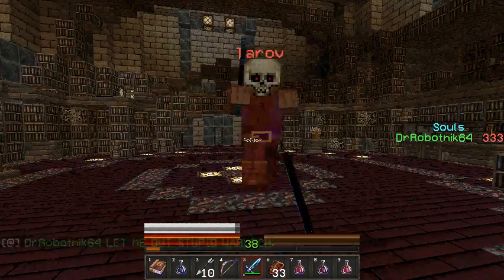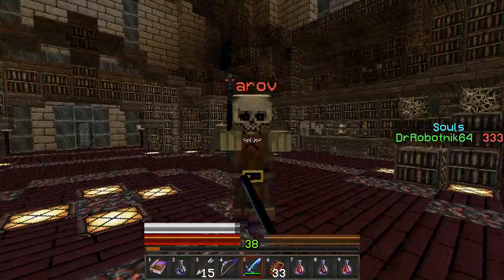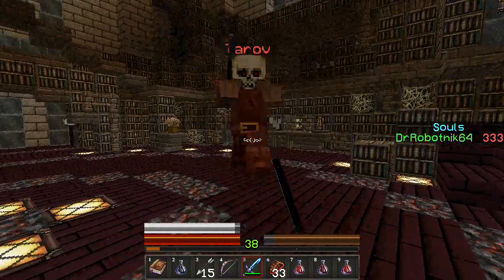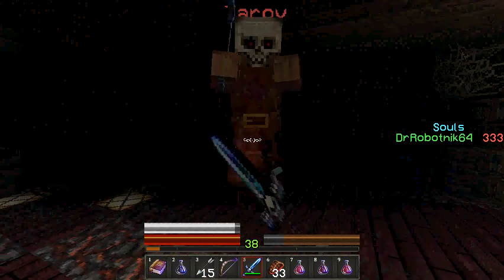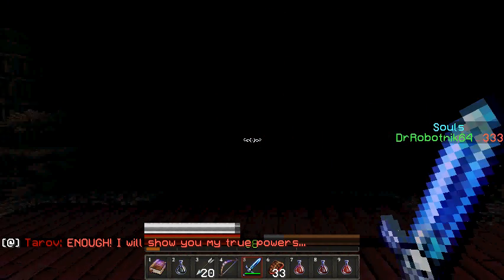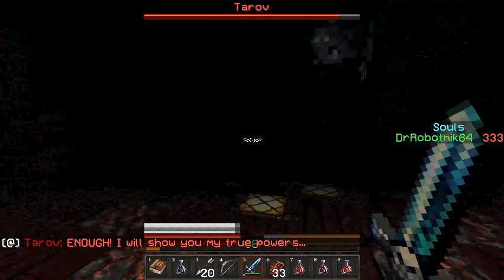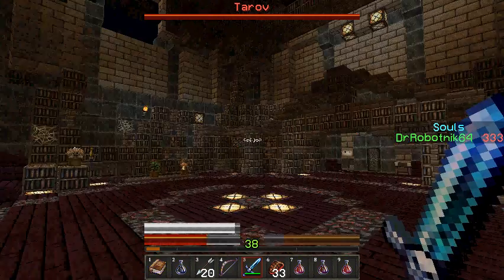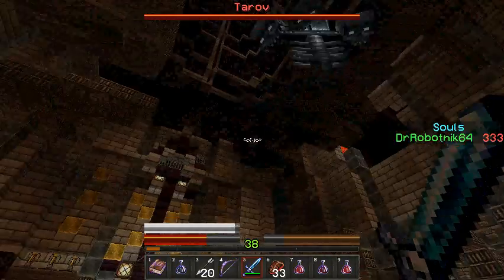Just spamming the buttons. What's going on with my health bar? Yeah, but I got the Oblivion Sword now. Uh-oh. Enough, I will show you my true powers. A Wither? Apparently we're fighting a Wither now.